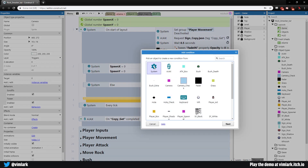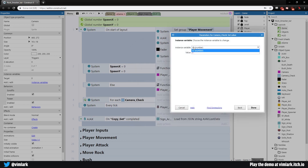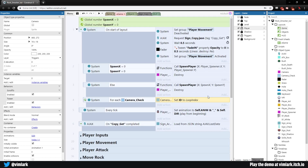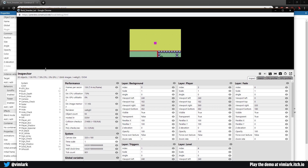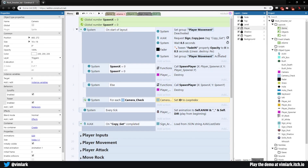Piggyback off the starter layout: hit B for a blank sub-event, double-click System, choose 'For Each', and select camera check. Add action: camera check, Set Value — set the ID to the loop index. That's all. For each instance of camera check, this runs once per instance, incrementing the loop index each time. Run a debug layout to verify — in the inspector, under camera check, we see six objects: the first has ID 0, then 1, 2, 3, 4, and 5. Each has a unique ID.